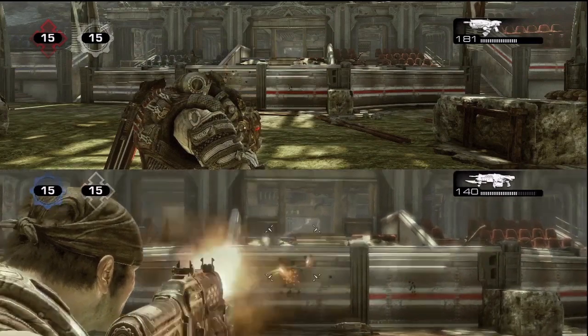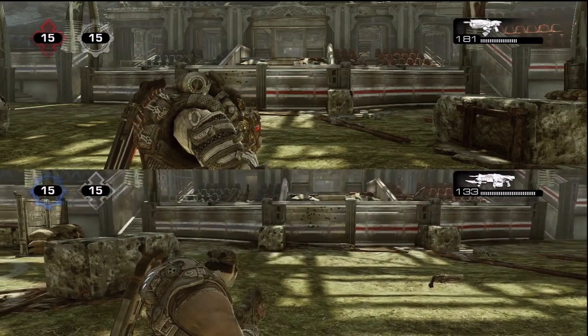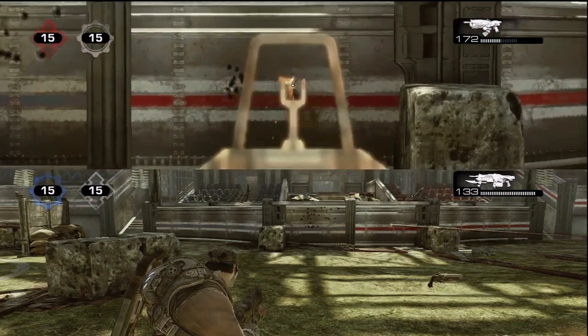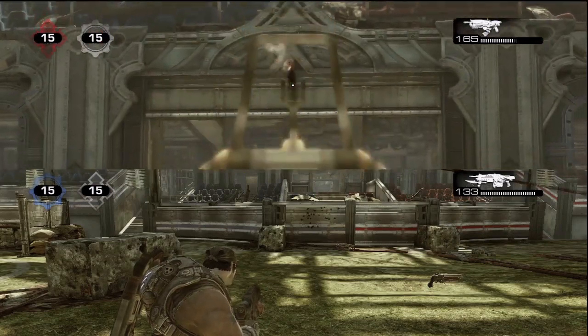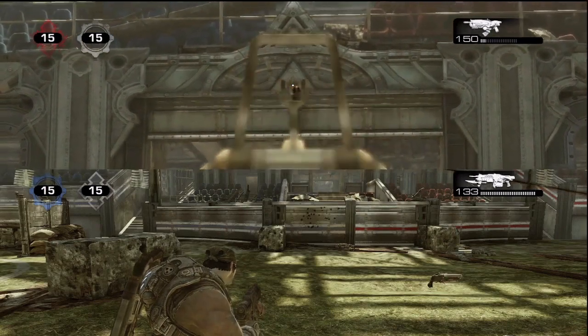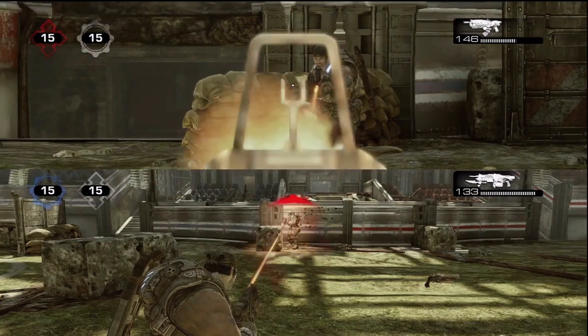Here's the retro lancer a bit more — as soon as you toggle it, the aim reticle goes extremely huge, magnifying by about three times. This, however, is me holding down the trigger — it just shoots straight as an arrow. And here's the first-person view again, shooting upwards in that little triangle, but it is accurate.